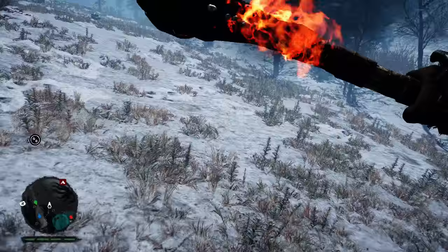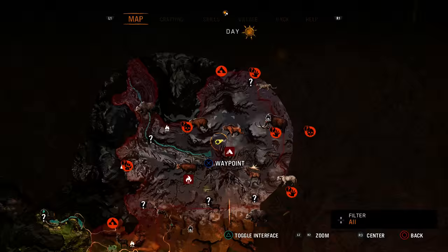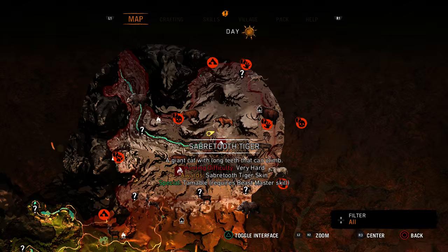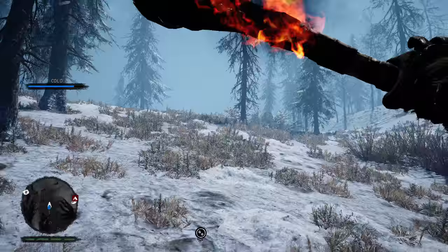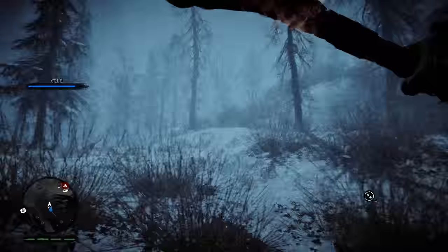Right now we are literally right near saber-tooth territory. We have one goal. We're right in front of the saber-tooth area. Now this just indicates that saber-tooths appear in this area — this exact spot on the map does not mean there's always going to be a saber-tooth. Sometimes they will veer away from their general area.